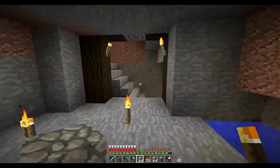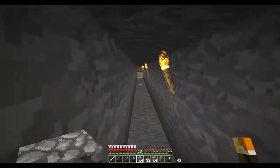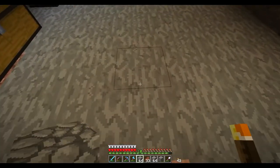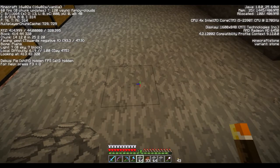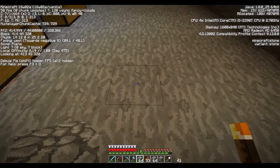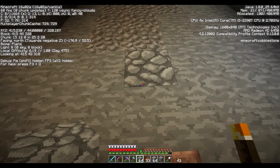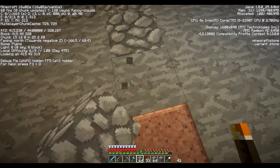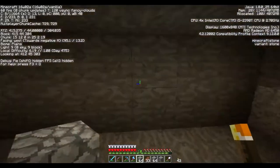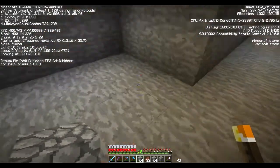What we're working on down here is a slime farm. We happen to have a slime chunk here. I'll pull the coordinates — right here is one corner. If you look beneath the XYZ, you see block and then chunk: 14, 12. There's 0 to 15, so this is the edge of a chunk. The chunk actually starts right here, and here is the other edge. So I've marked out a chunk which, according to it missed, has slimes.